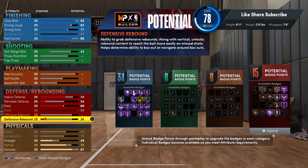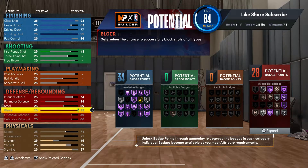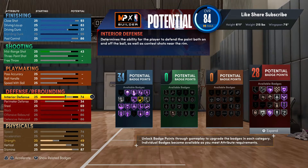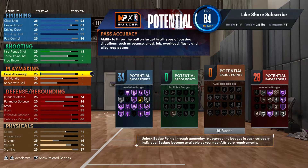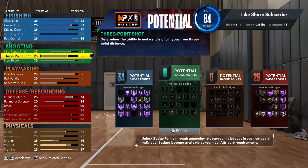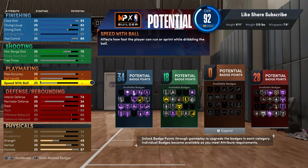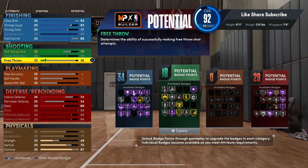We're gonna max both rebounding stats out, so you're getting 28 defensive badges. On a post facilitator this is gonna be a top big man build. You got 34 and 28 so far. We're gonna max out the three-ball for gold corner specialist, and your mid-range you want to put at 70 — you're getting 18 shooting badges.